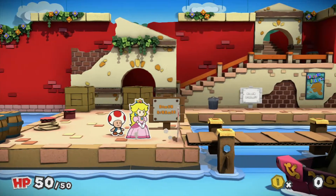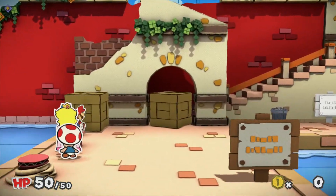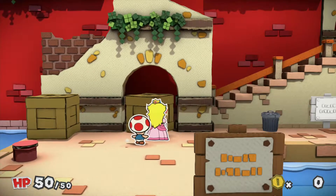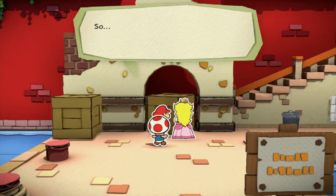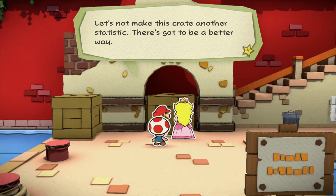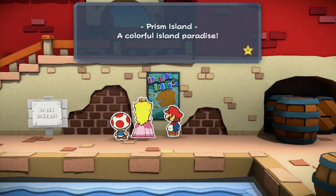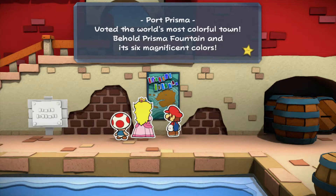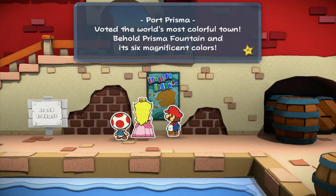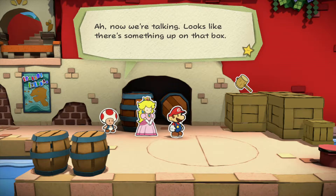Not to worry, Princess - I've read the Port Prisma guidebook cover to cover. We want to head to Prisma Fountain in the center of town, it's a big tourist attraction. From there maybe we'll run into some locals who can help us. Sounds like a plan, but I've got a bad feeling about this place. This just quite literally threw me into the game. Oh no, I can't ground pound. The world is amiss. Also, how come I have 50 health to begin with? That's like end game level of Paper Mario.